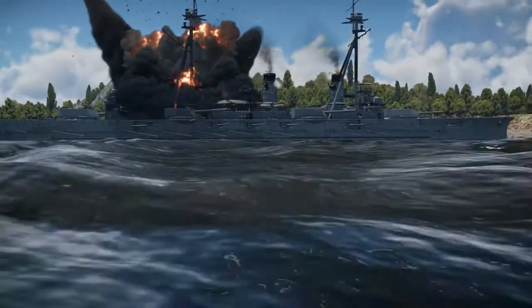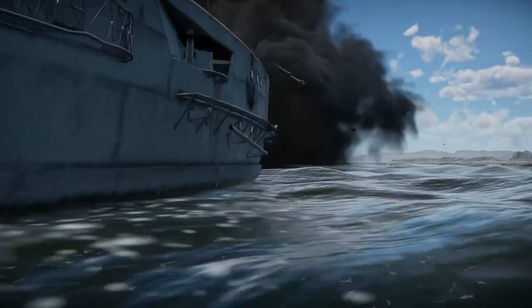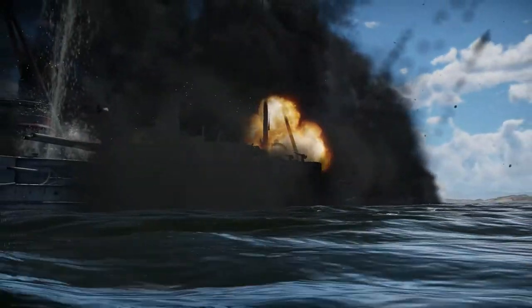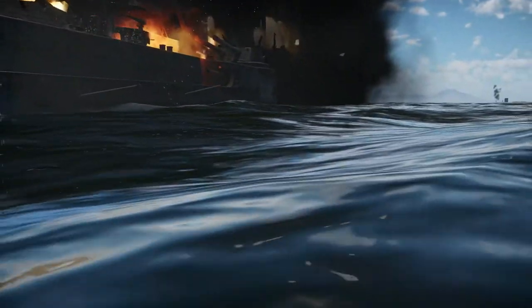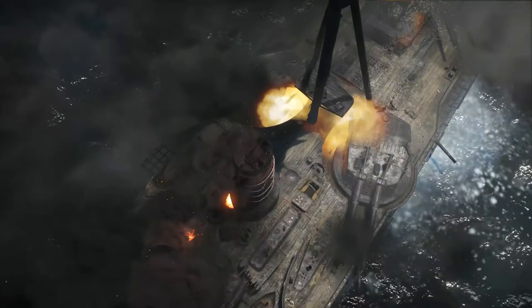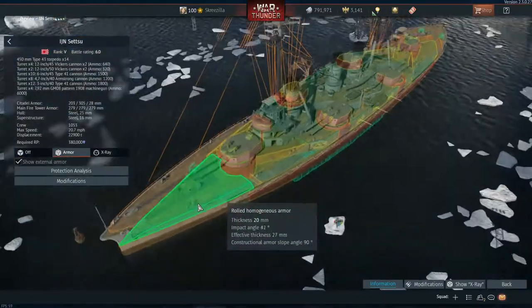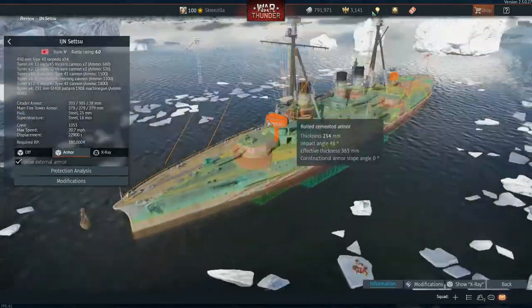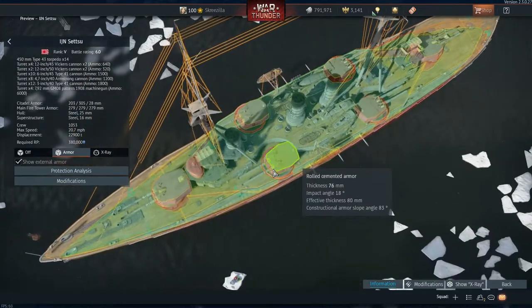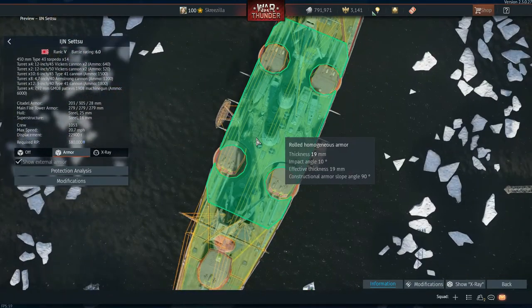That's basically how it works — aim properly and get it in. Try to avoid cruisers and mainly go for dreadnoughts. Let's head to the hangar and talk over Fritz X aiming positions on different dreadnoughts. Looking at the Setsu: it's a very large dreadnought with 19mm deck armour and heavy citadel armour underneath. Don't aim at the gun turrets as the game can bug out — aiming midship is the best approach.